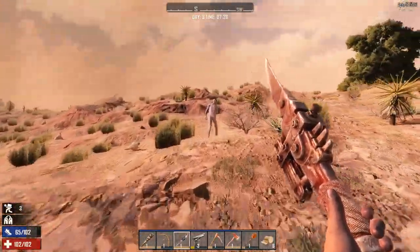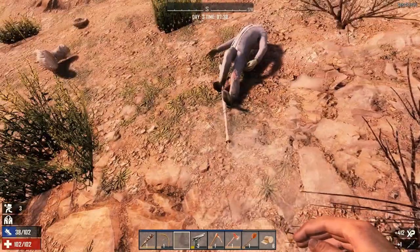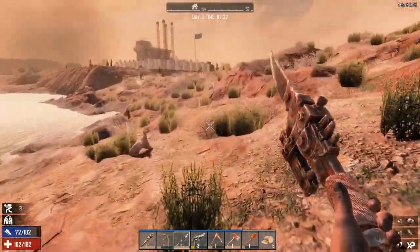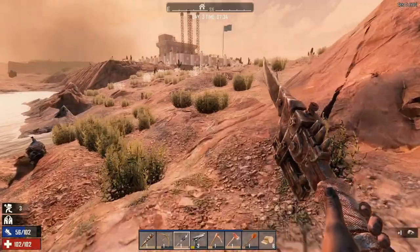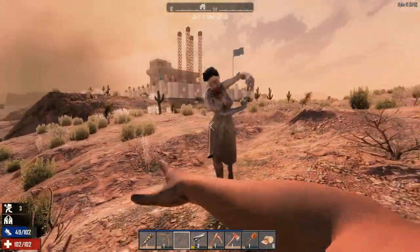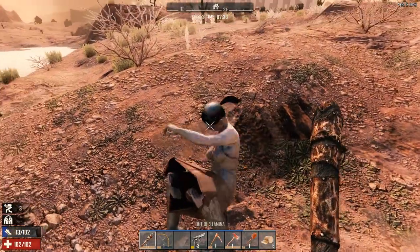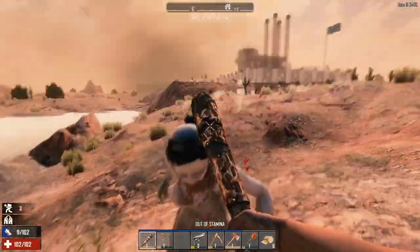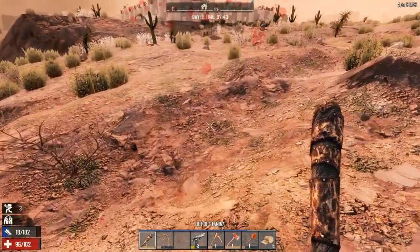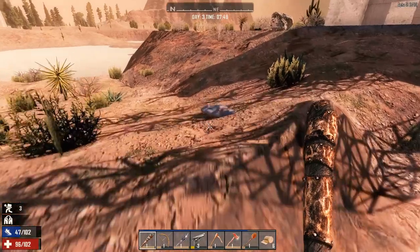Let's get this guy. Sucks to be you buddy. We got another one over here. The dogs are still here - now that we're actually armed and have some armor on. I missed - that was kind of obvious. Leaving myself open for bird attack here. There's my spear - loot bag! Oh, a flashlight, okay.